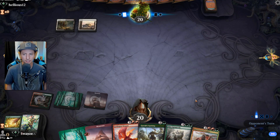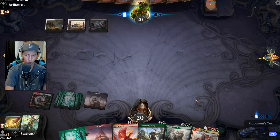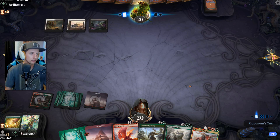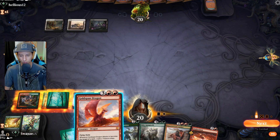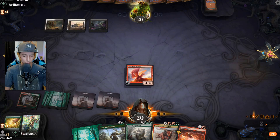Goldspan Dragon coming down a turn early is always very helpful — it's gonna pump us mana like crazy. They are on black mana though, so it's always a possibility it gets shot down. At least it's gonna get one turn in hopefully.